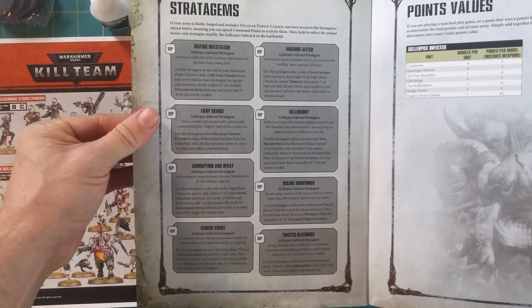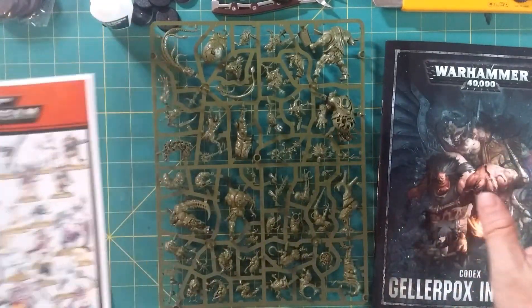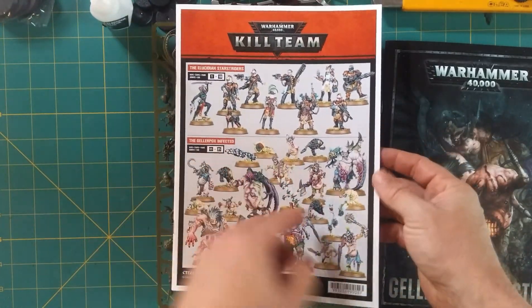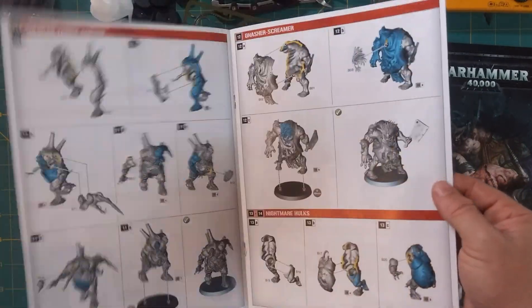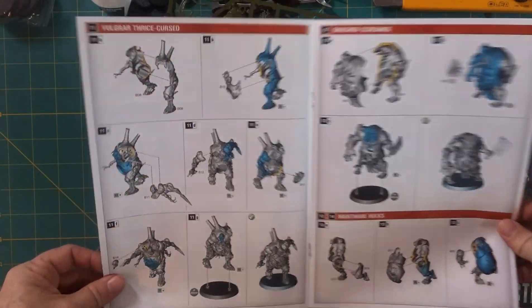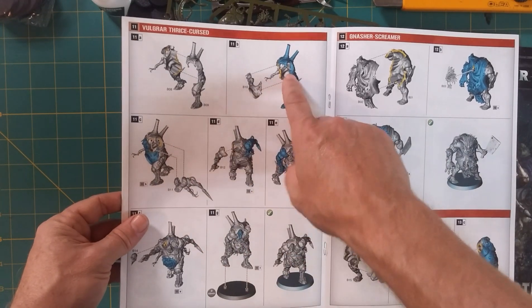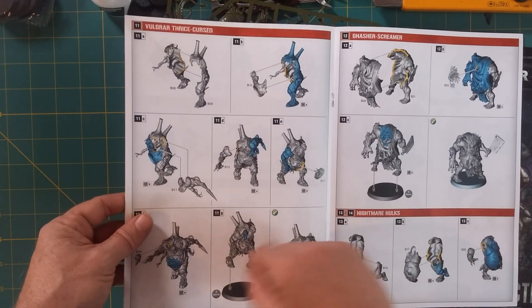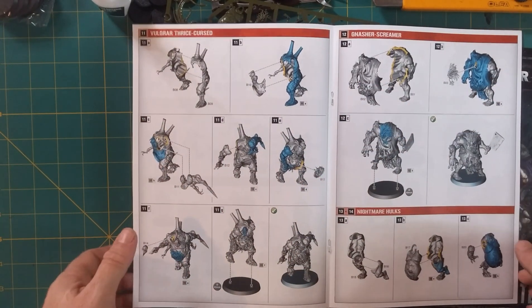We've got all the rules to use them in 40k, including Stratagems and their point values. Let's take a quick look at the instructions. Beautiful — you can see how to paint them. I'll skip by the actual Rogue Traders since I'm going to be playing the Gellarpox Infected. What a name — it's wonderful. As you can see, it's B08 attached to B09 with B10 going on it, then B11, B12, B13, B14. They literally go in order — how fantastic is that?